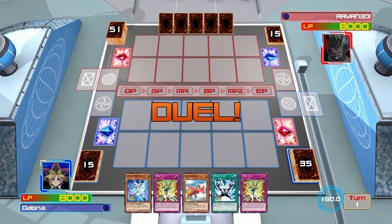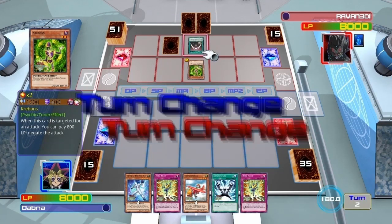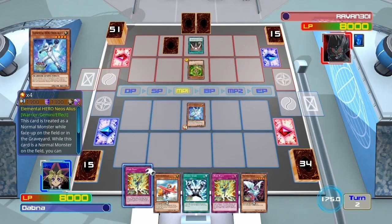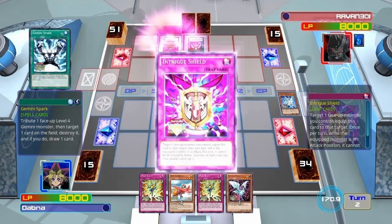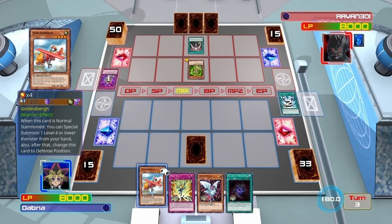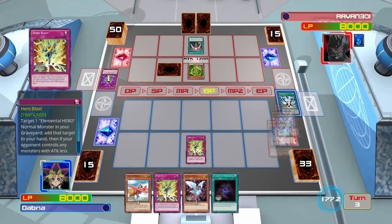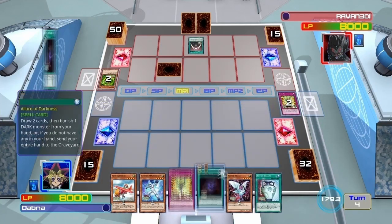In this advanced tier video, you're going to see what it takes to be an advanced tier player and make those advanced tier moves. Unlike the beginner tier where they play cards when they shouldn't, set cards when they shouldn't, and end up losing hand and field advantage, you're going to see more consistency from advanced level duelists. I started with six cards and will continue to play to maintain those six cards between my hand and field for as long as possible.